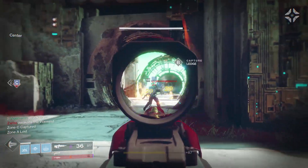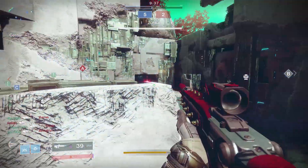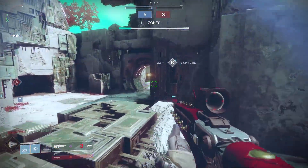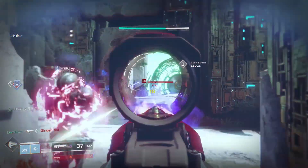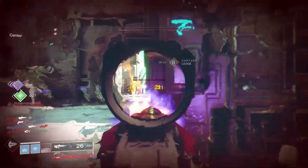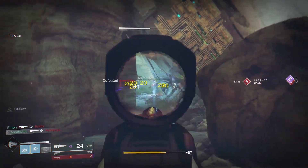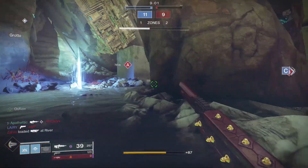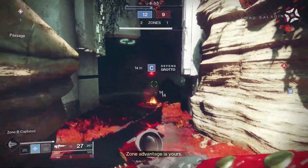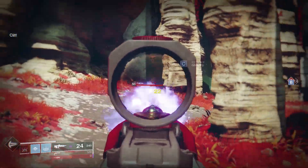What perks should you get on this gun? If I had one bad thing to say about this weapon, it would probably be the reload speed. Combined with how fast this thing fires, you could easily find yourself reloading way too much, so we want to negate that as much as possible. In the first column, you're gonna want either Appended Mag, Flared Magwell, or Ally Magazine — perks that are either going to increase the magazine size or reload speed. Either a large magazine so you don't run out of bullets as quickly, or a quick reload speed so when you do run out, you can compensate for that.